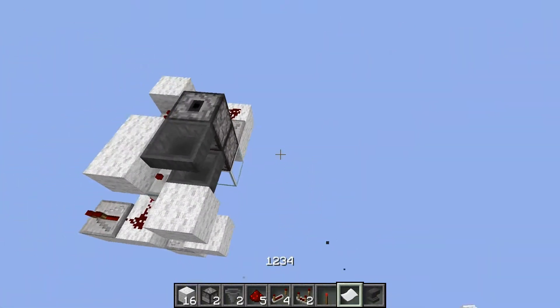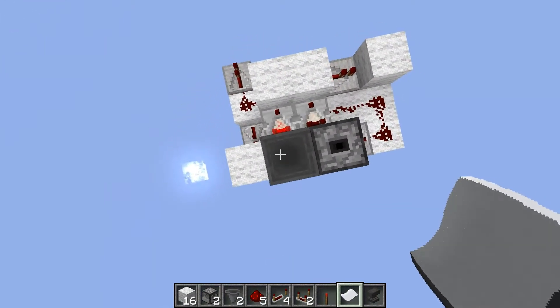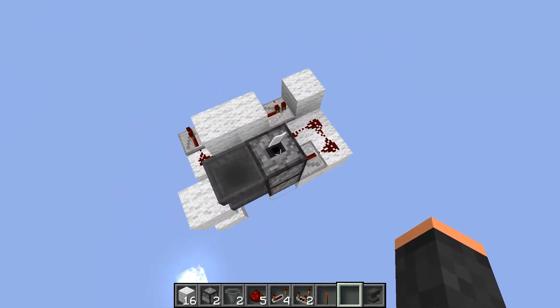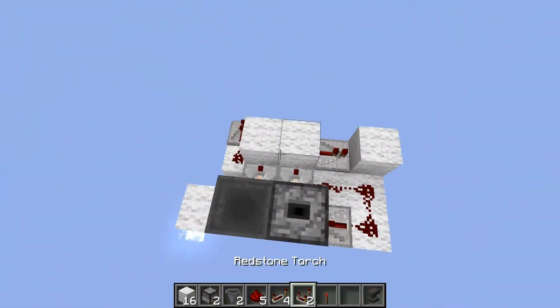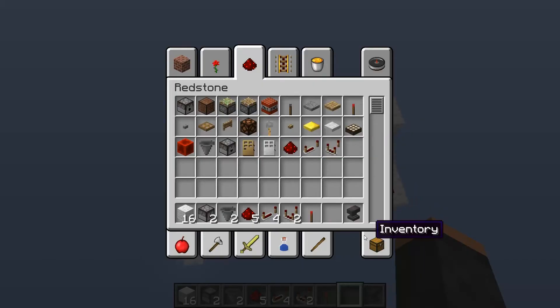Now I can destroy this, and if I throw something in here it will come out here, and this outputs a pulse so you can toggle a T-flip flop or something.